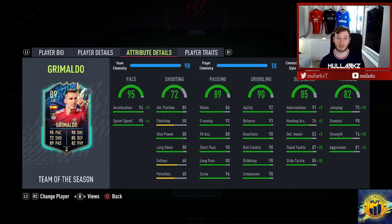Let's take a quick look at the attribute details. He's 95 pace, as you can see already. I've decided on the chemistry style for him — I feel like Anchor is going to be the best. Definitely going to keep the Anchor on him, which maxes out the pace.